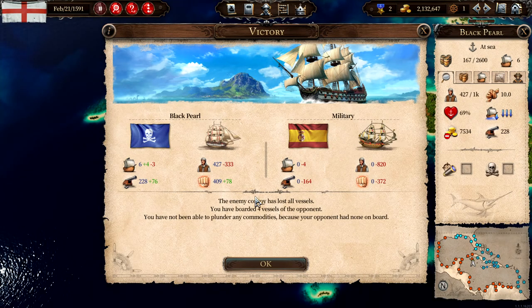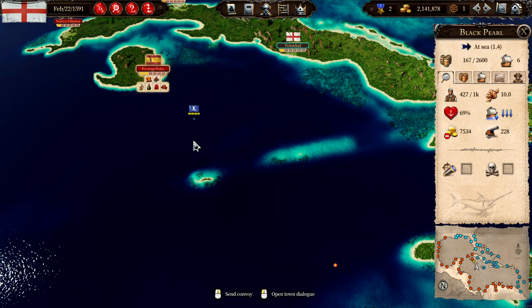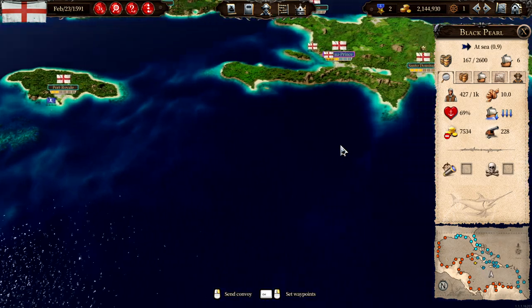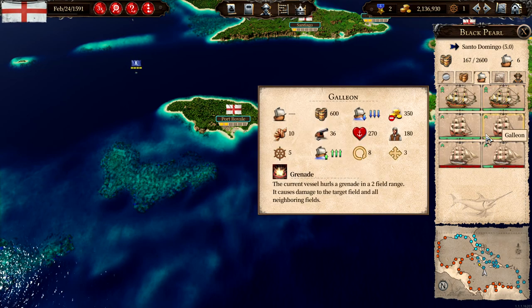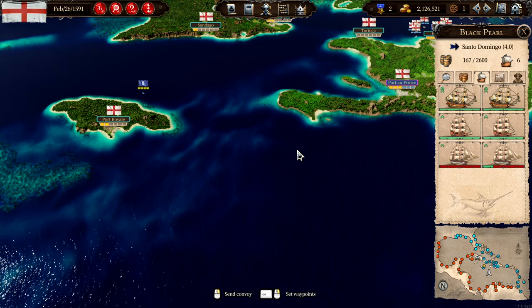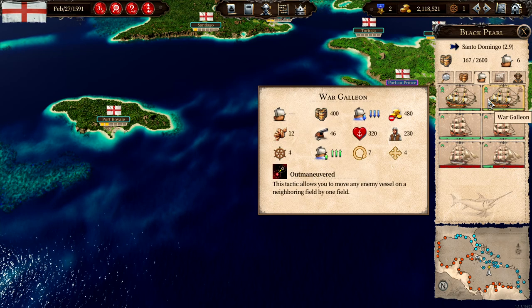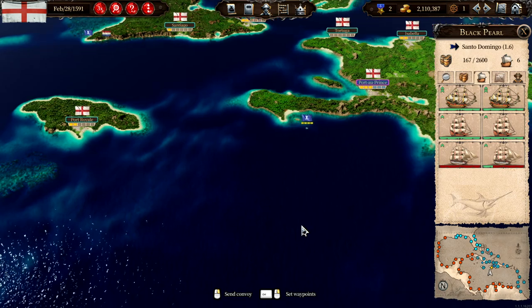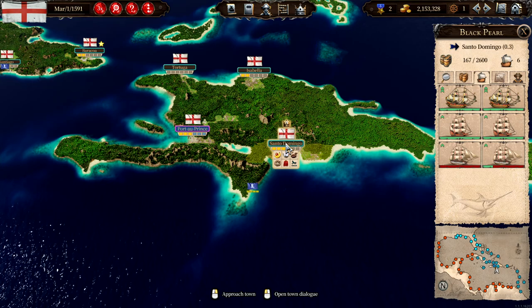Letter of Mark. We got 76 cannons there but we are kind of injured. Let's head back home — all the way to Santo Domingo to repair. We now have a couple of Spanish war galleons that we can repair. These are almost sinking, but maybe we should stay with the war galleons and galleons and get rid of the frigates to have a much stronger fleet.